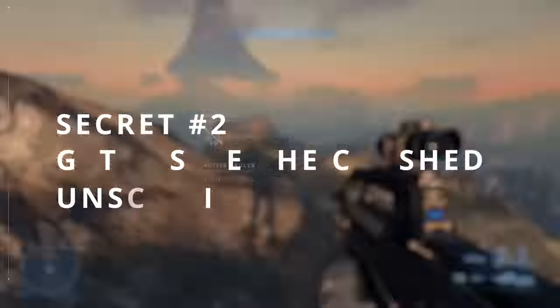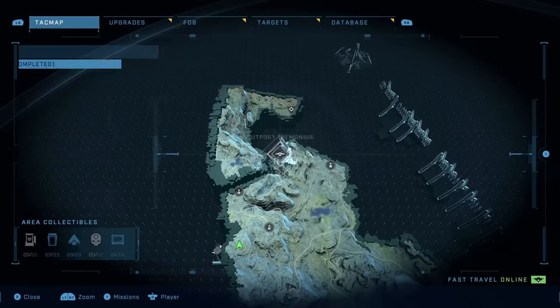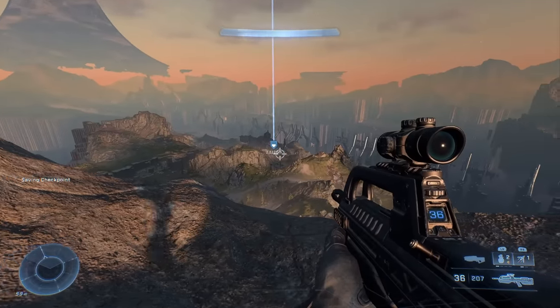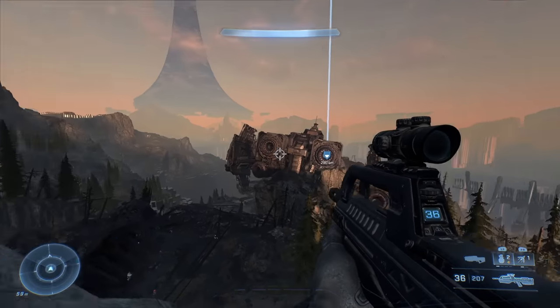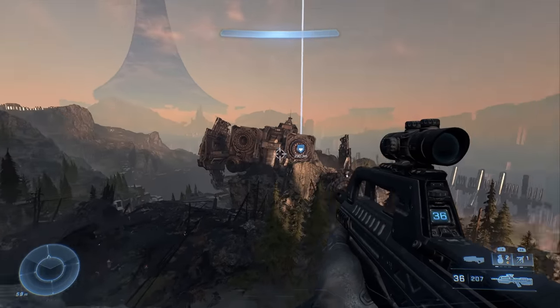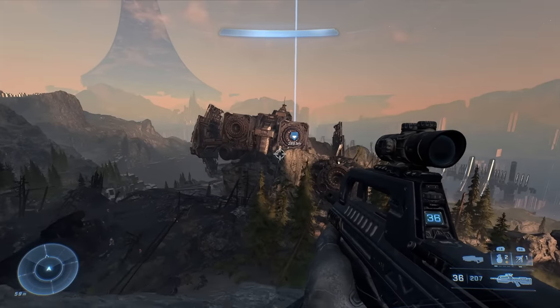On to the next one — we are heading to this crashed UNSC ship just down here. Here we are. We know that you can get on top of everything in Halo Infinite, but can you get inside this ship? I've actually found a way inside and I'm going to show you exactly where to go.